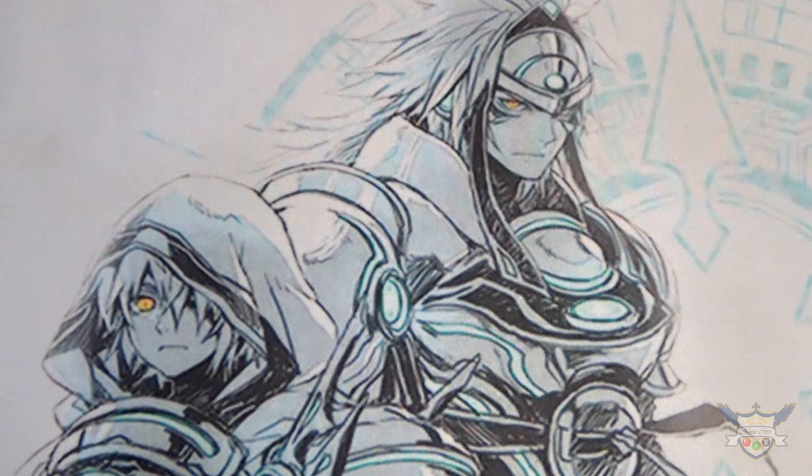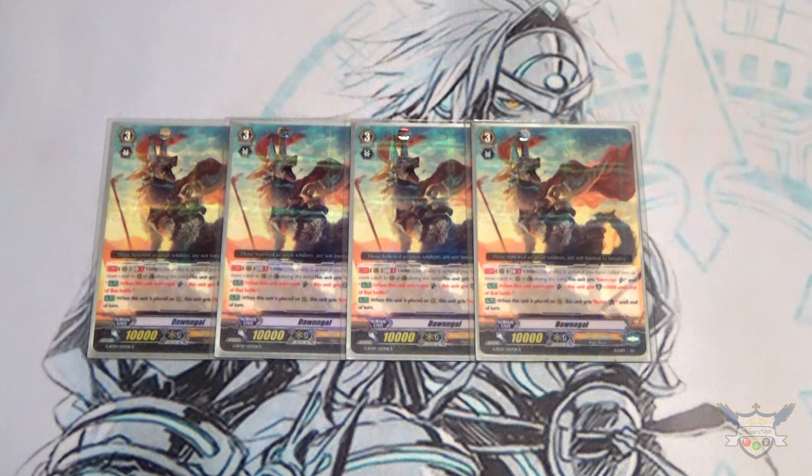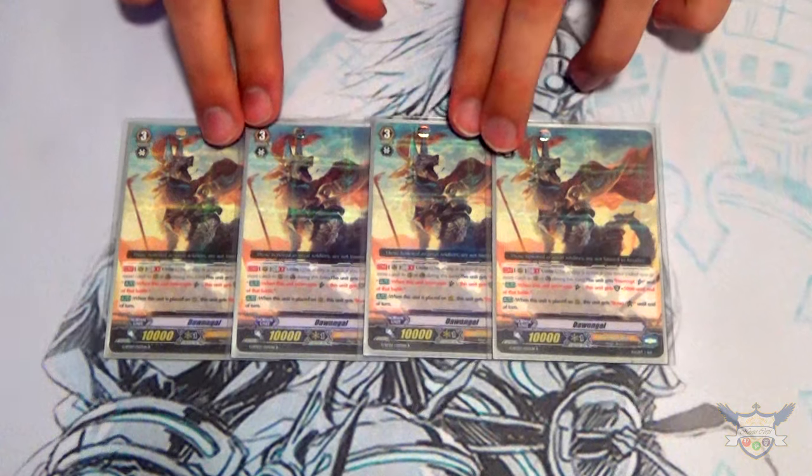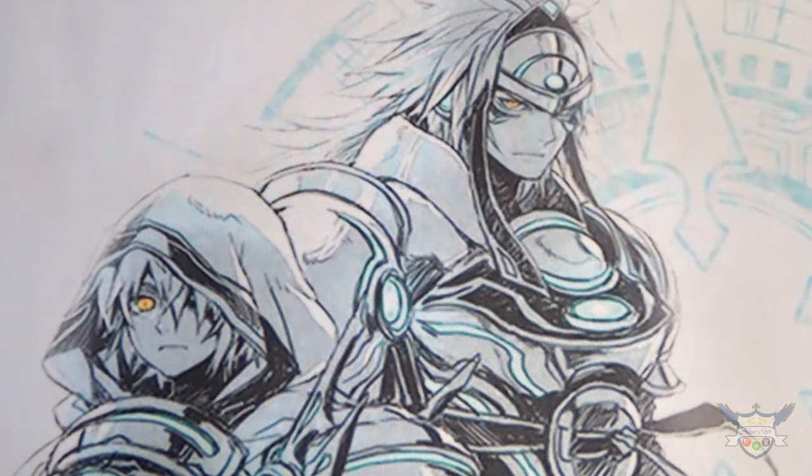For his backup, I decided to run four copies of Dongle. The reason I'm running Dongle over other options like Ezreal Scissors is because I want to do a Unite-specific deck. His Unite skill is GB1 — if he's on a rear guard circle, he gains Intercept and when he intercepts he gets plus 5 shield. So if you call two things to the guard circle, he can intercept as well. His other skill, which is the best part, is when he's placed on rear from hand or from deck, he gains boost. Really great card.